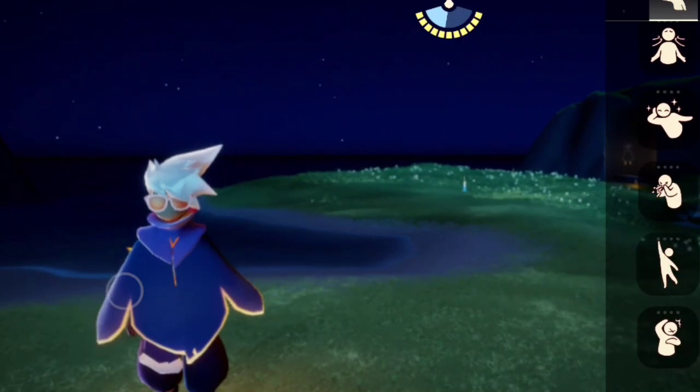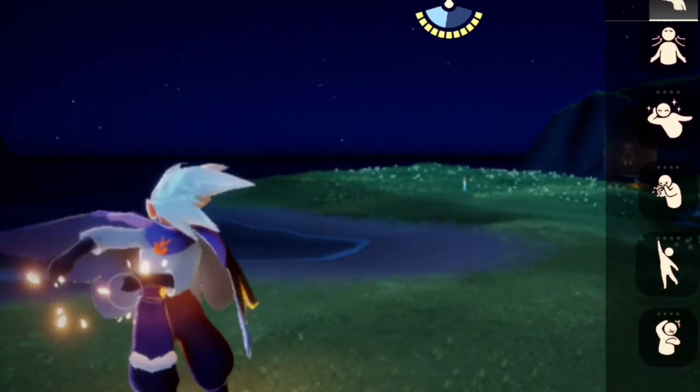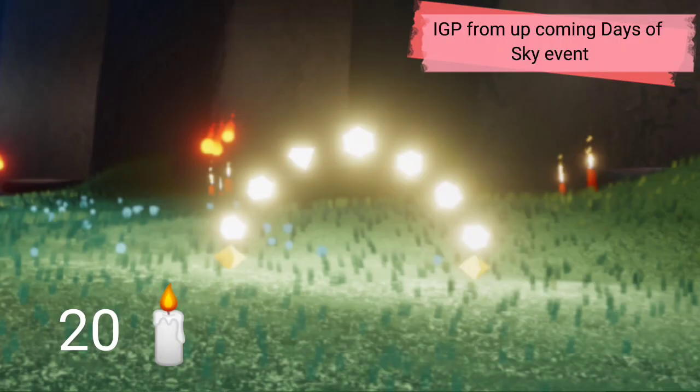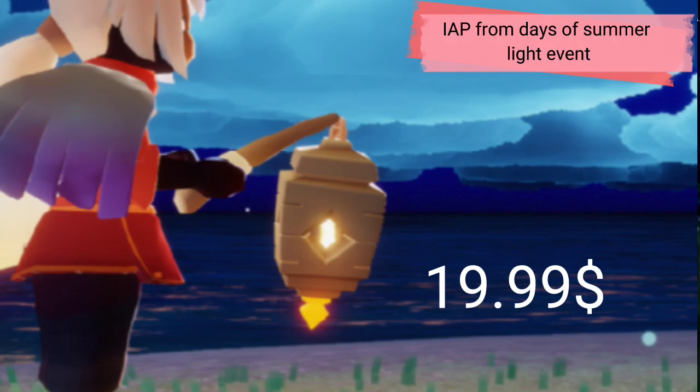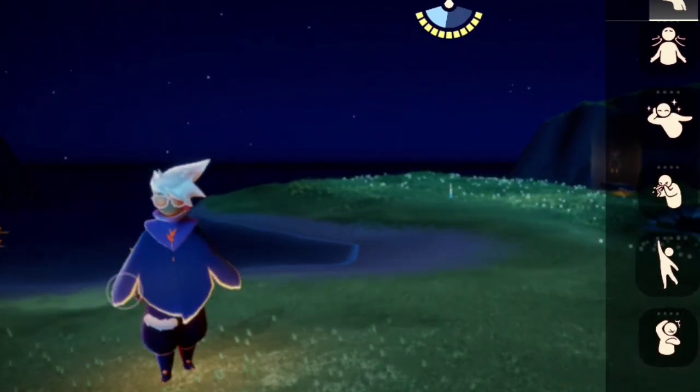I will compare it with an in-app purchase item from the Days of Summer Light Event. The Light Fence Prop costs 20 candles, and this lamp costs 19.99 dollars. Both of them can give you light in the dark, so let's see which is actually worth it.